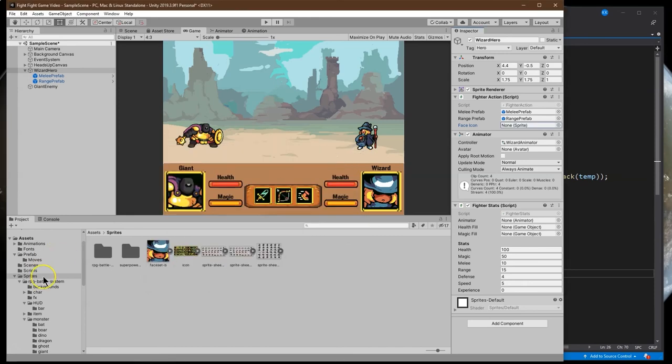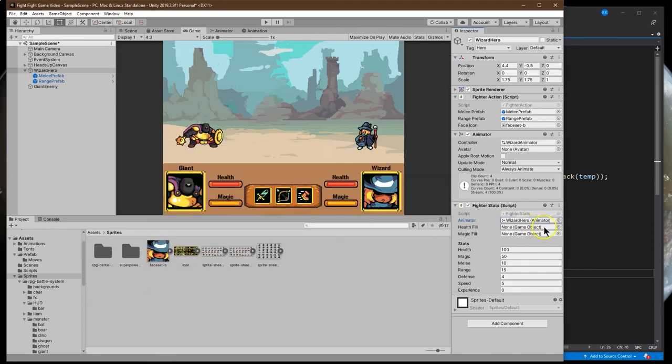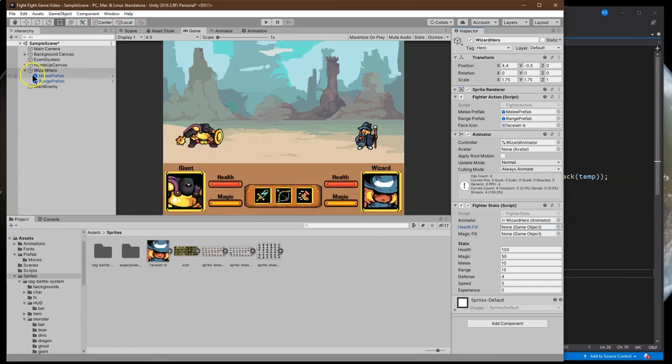I'll do this the easy way and go to sprites. There's that face icon - wizard, that should be good. Now for the animator, we need to pick the wizard hero animator. For the health fill, we'll assign hero health fill, and for the magic fill, hero magic fill. And there we are.